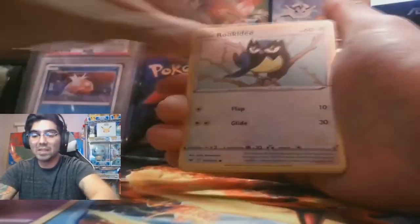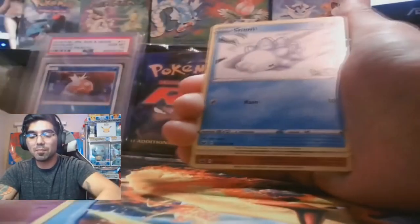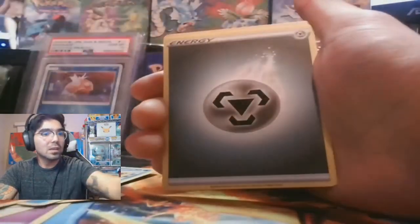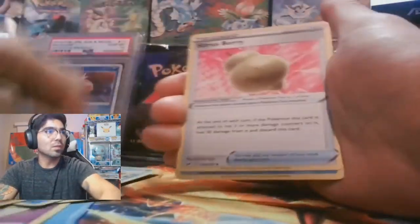Will the Magikarp magic flow through us one last time before this is all said and done? Rhyperior — oh, a Calyrex V! That's a good pull there. I'll be sure to sleeve these up in just a second — there's just so much to go through, it's hard to stop and sleeve up every card.